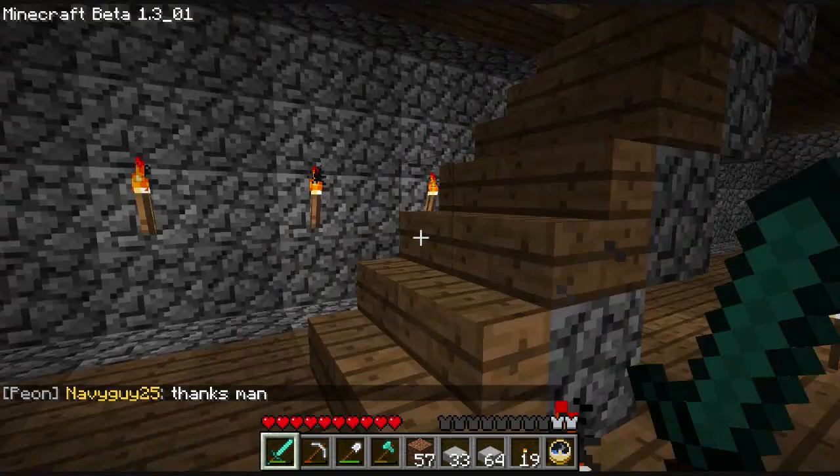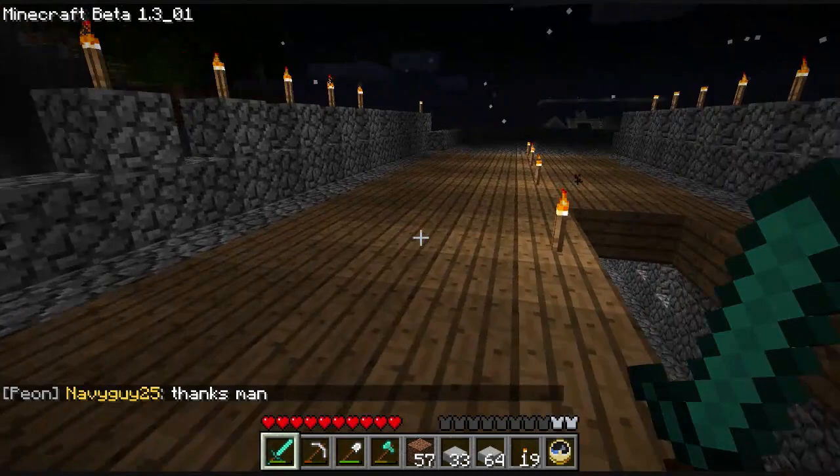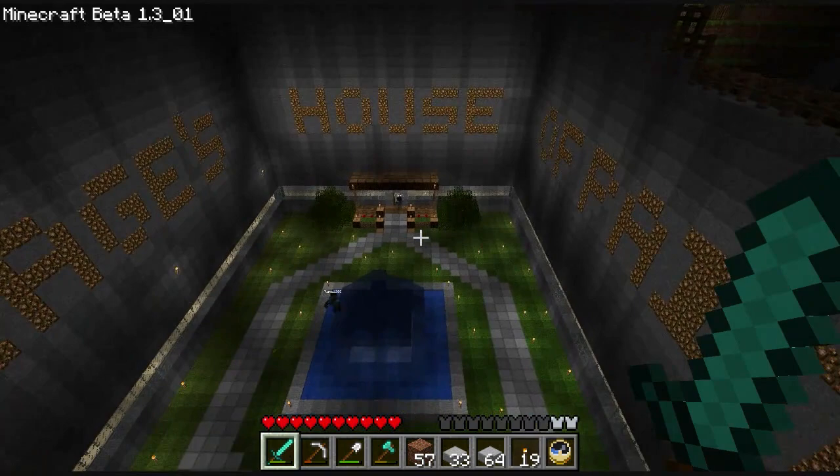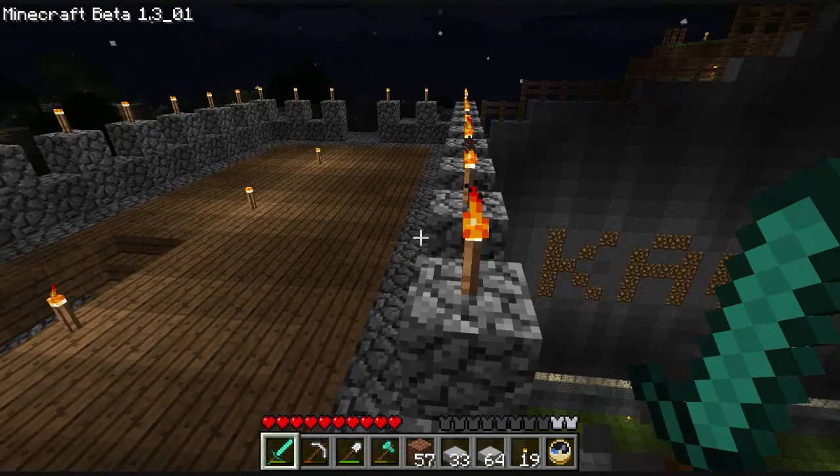Let's check it out. It goes up here on what is the third level, and then the fourth level is the top. When you come down here, there's the courtyard, I guess you can call it. Cage's House of Pain. There's the courthouse, little fountain, front door. This is basically a condo.